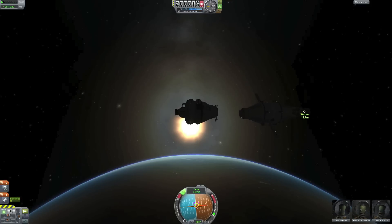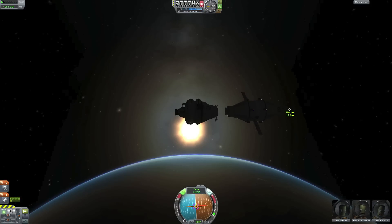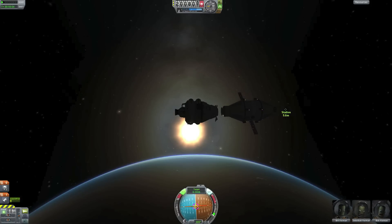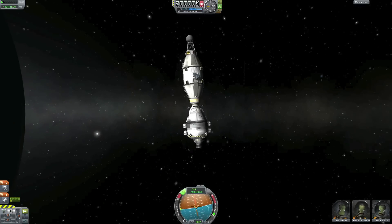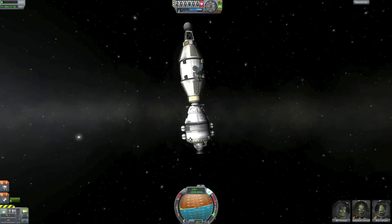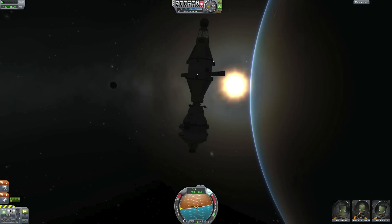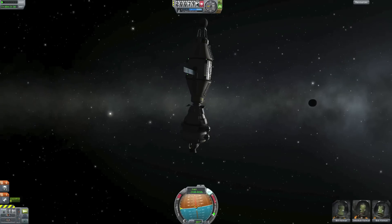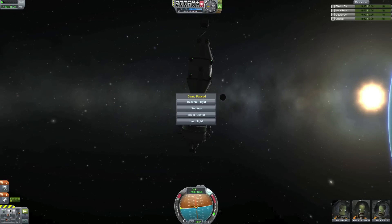Probably going to miss it slightly, so doing a little course correction right before. Taking it slowly — I usually turn off the SAS right at docking, and right before you dock that usually helps the docking not rip apart in the first second. And we are docked! That's a quick summary of the rendezvous tutorial done live. Tell me what you think about it — I'll see you later guys.